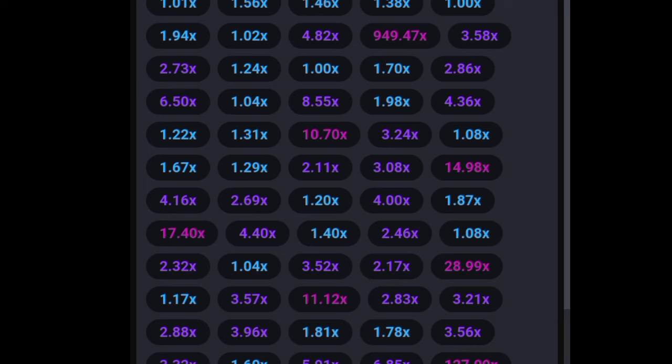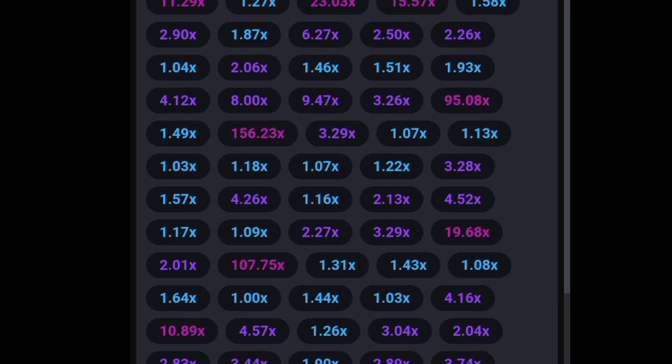The bonus trick is this: when a red color appears, look at the last two multiplier results — not including the red one itself. At least one of those last two multipliers must be less than 1.50, ideally less than 1.20. If you see that at least one result in the last two games is below 1.20 or 1.50, then in the very next round or within the next two rounds there will be a 2x.